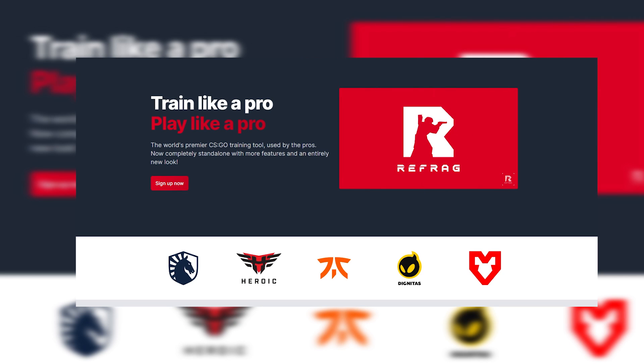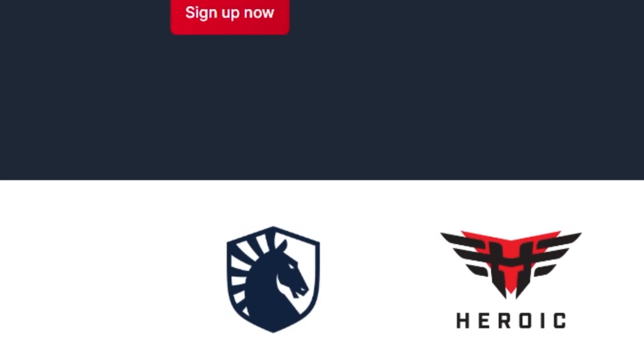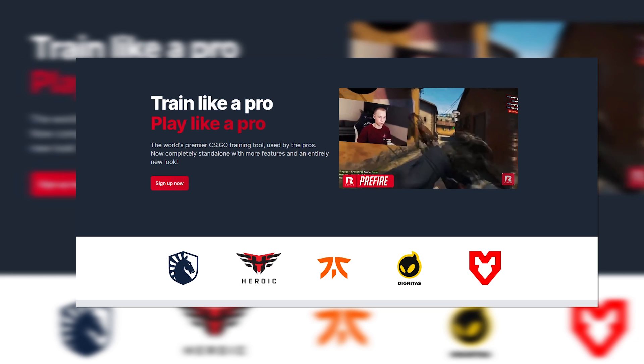Nard here showing the most competitive tool the top teams and pro players are using in CSGO. Teams like Liquid, Heroic, Fnatic, Maus, and pro players such as Elige, Fallen, BlameF, and many more are using this to be the best in the world.